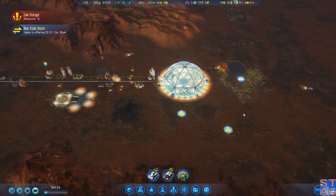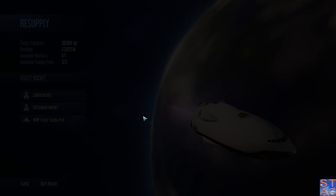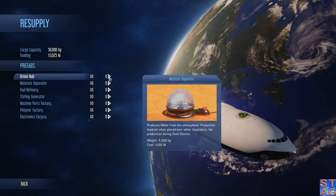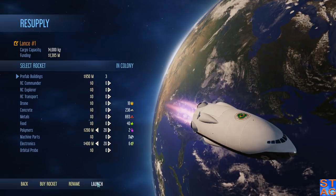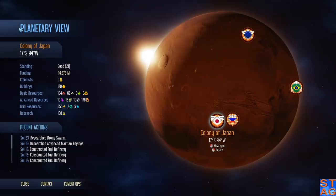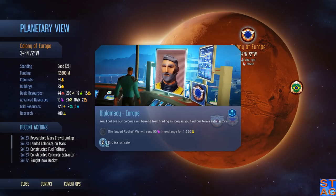We need polymers and electronics. Japan is offering 32 and a half metal for 50. We need to actually get a rocket up here. In that case, we'll order up a cargo rocket to get those prefabs we want: drone hub, electronics factory, and another vaporator. I'm going to launch that, and we've got plenty of materials. Might as well get some trading going because we want to increase our standing with the colonies. The Europeans will send 50 polymers in exchange for 1,250 research — not terrible.